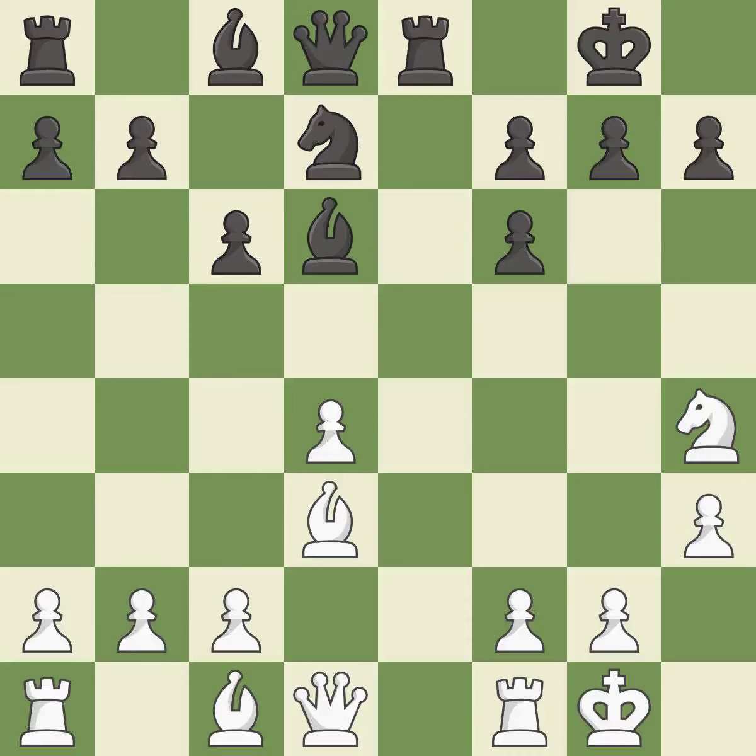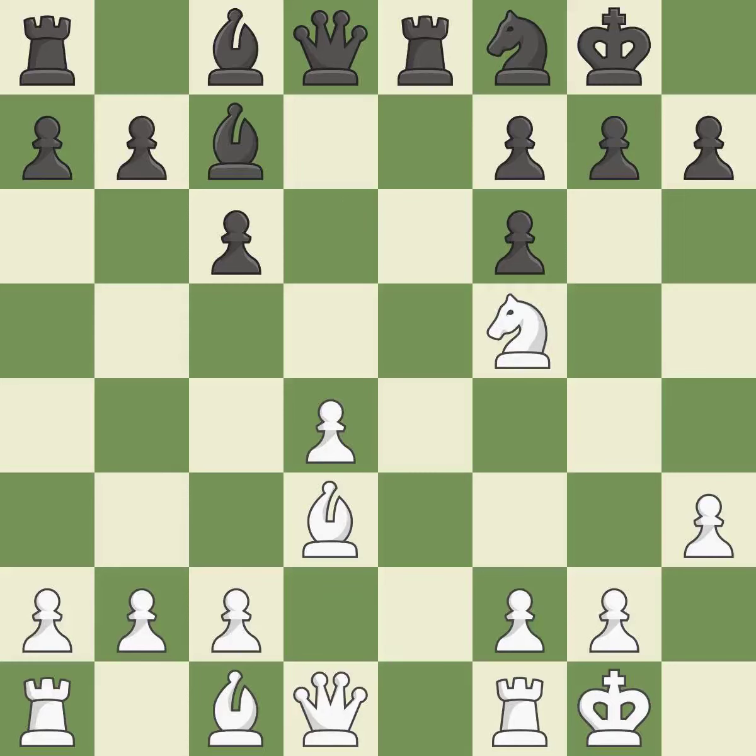Among the best actions. This mobilizes the knight, allowing it to control more of the board. This poses a threat to strike a knight. Although the game was almost evenly balanced, black now holds the advantage.